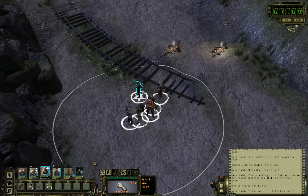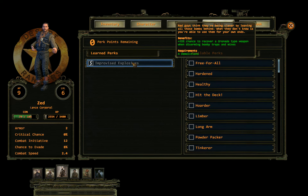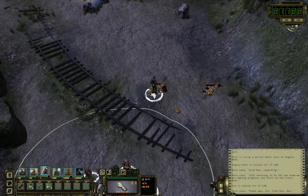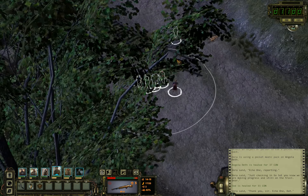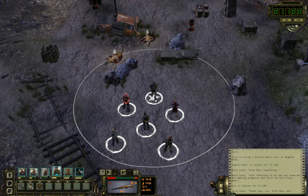Copy Echo One, this is Ranger Command, go ahead. We're reporting in — Echo One, a field promotion is in order for one of your team. Congratulations, you've done well. Thanks again. Zed gets a promotion and Bud is still in shock. Three points — we'll save them. Perk point already spent: improvised explosives.